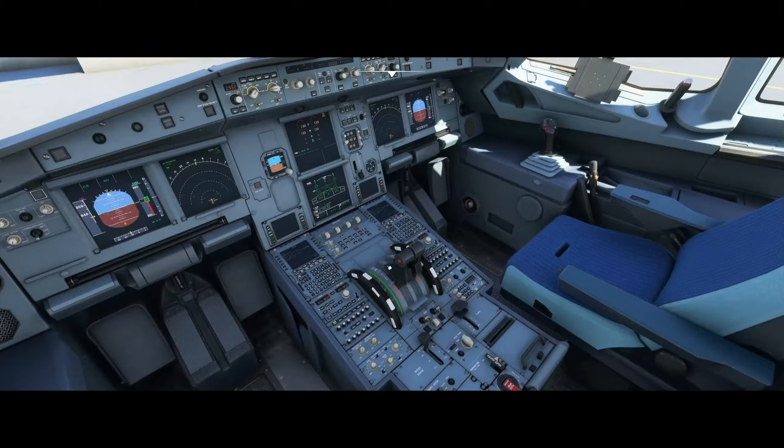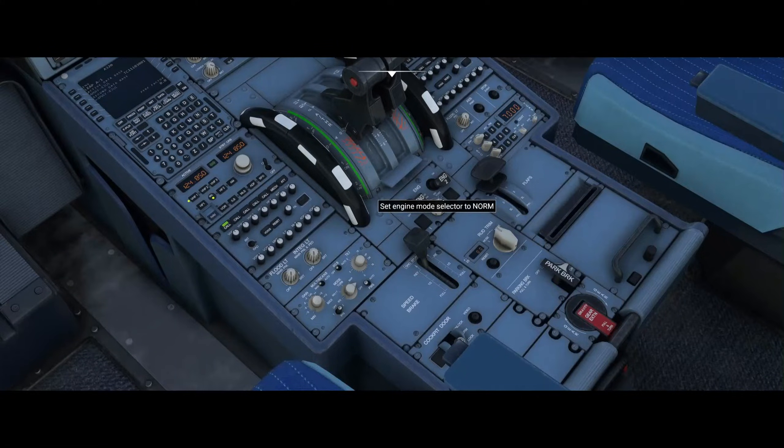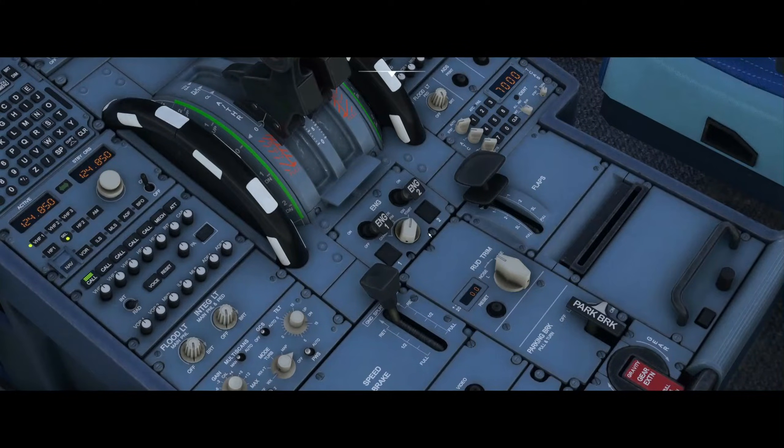First you have to check that the throttle is idle, otherwise the plane will start rolling when you start the engine. Then turn the engine mode selector to the right to ignition/start.